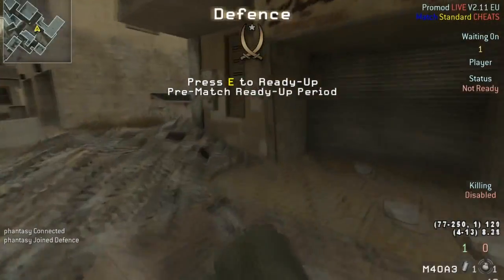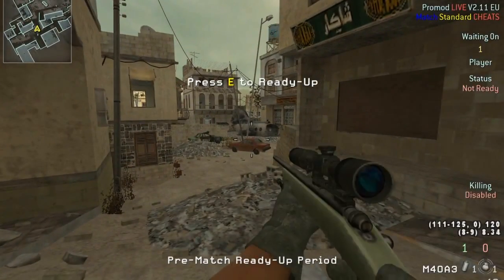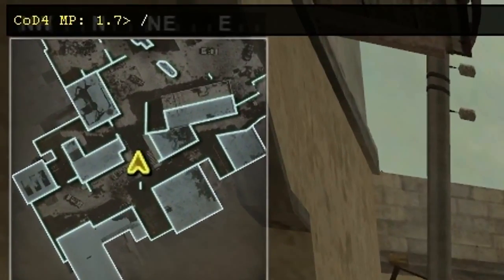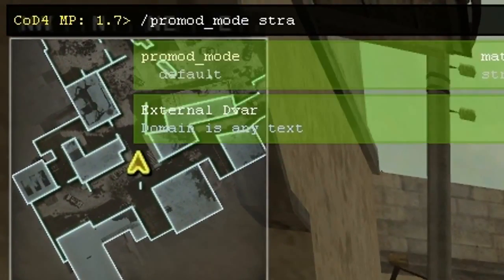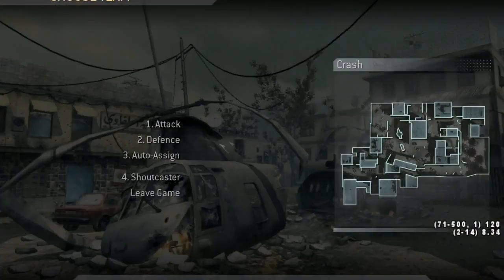Once in game you might be on something where the game looks basic. If you are like this, then type the command promod_mode strat and then you should have all the writing on the right hand side of your screen.